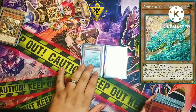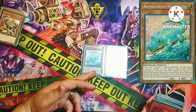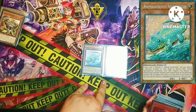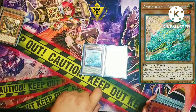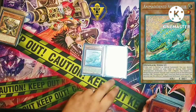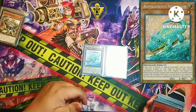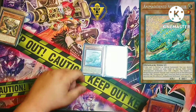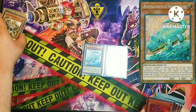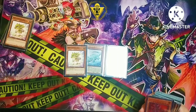We're going to go over two copies of Animadorned Archosaur. You don't need two — you can totally get by with one — but I like two copies just in case I open one in my starting hand. I still have one in the deck to use the Misc combo with. Archosaur is your main pill getter and can also pop a Baby in hand to start rolling that way.